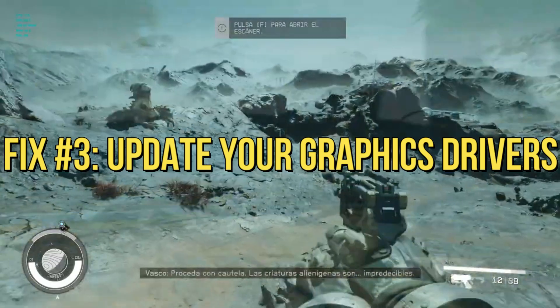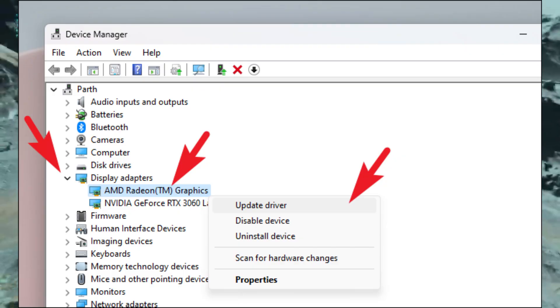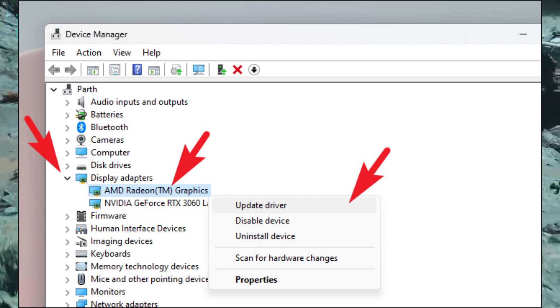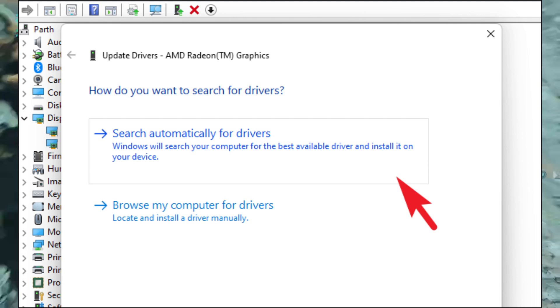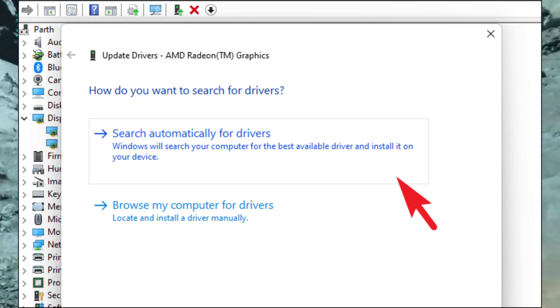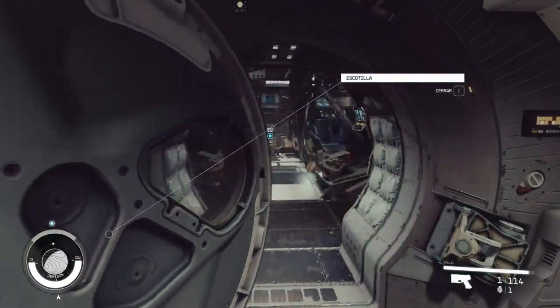Number three: update your graphics drivers. Astral adventurers, pay attention. Outdated graphics drivers can sometimes mess with your space-faring experience. Whether you're an NVIDIA or AMD user, keep your drivers up-to-date. You can grab the latest drivers from their official websites or use their desktop apps for a hassle-free update.